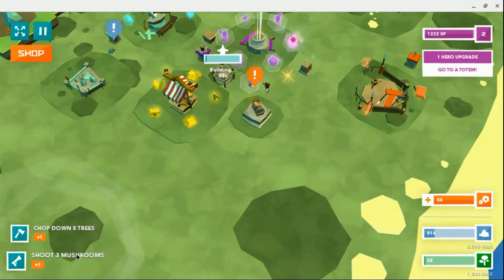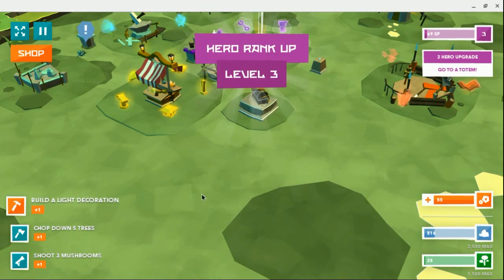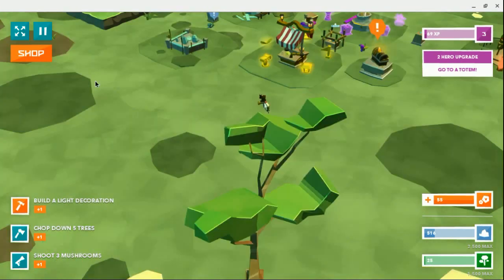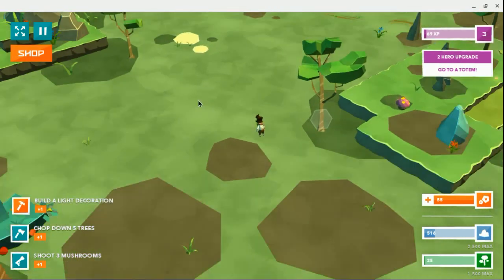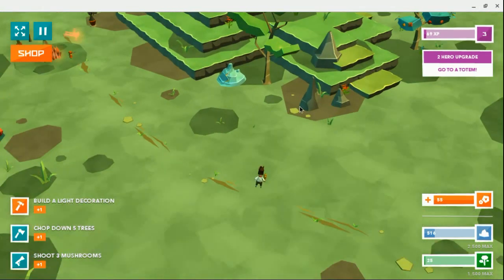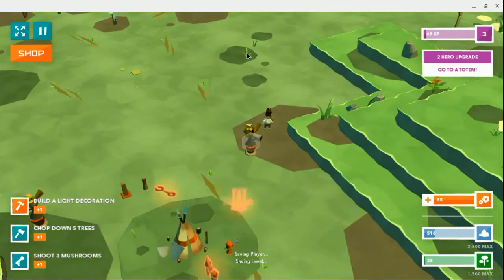Okay, collect reward. Build a light decoration. Build a light decoration. Yeah, what's that music? I'm not gonna do that. I'm gonna go get an upgrade, because I can. You can't do anything about that.